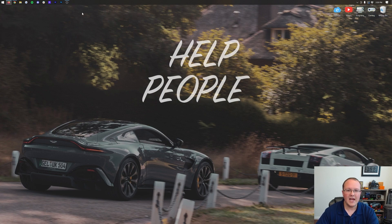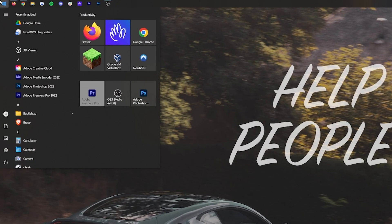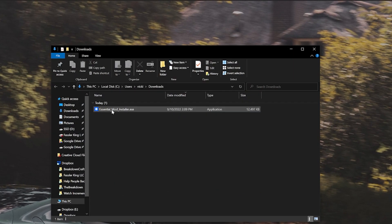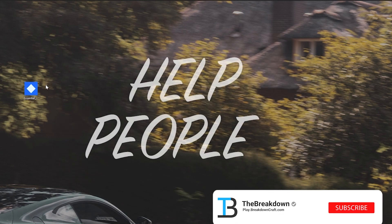Let's go ahead and minimize our browser, then move this installer to our desktop. To do that, click the Windows icon in the bottom left of your screen, or bottom center on Windows 11 — and yes, this is fully working on Windows 11. Click that, type in Downloads, open the Downloads folder, and in here you'll have the Essential Mod. Drag this to your desktop and we're basically good to go.